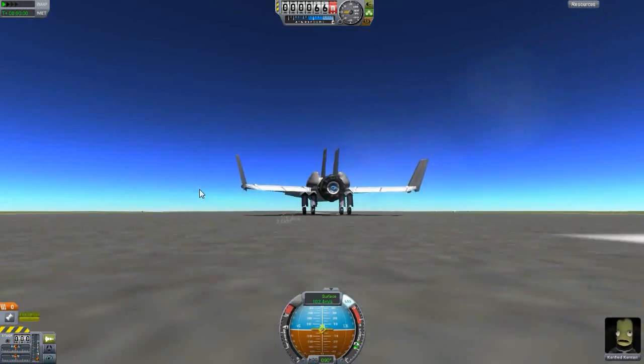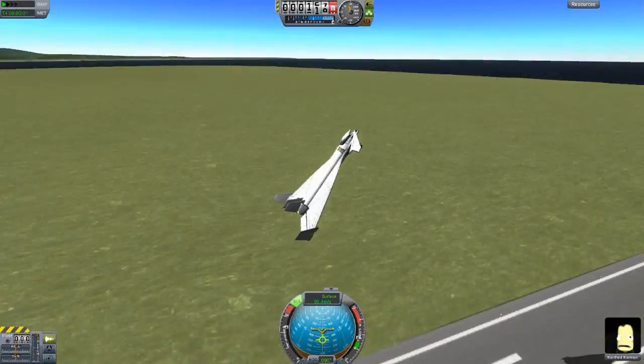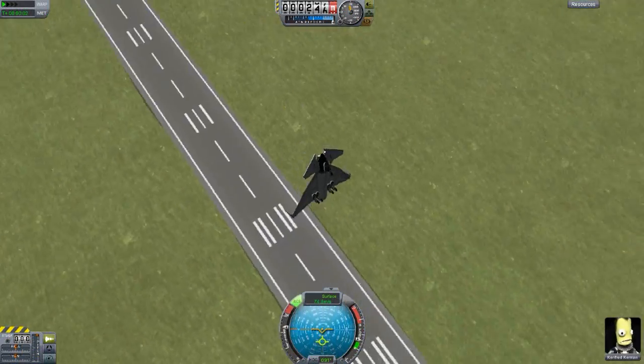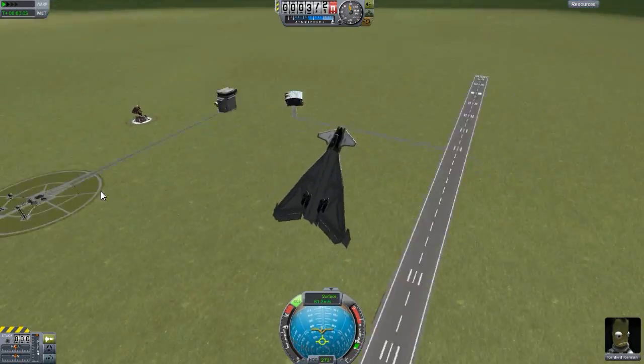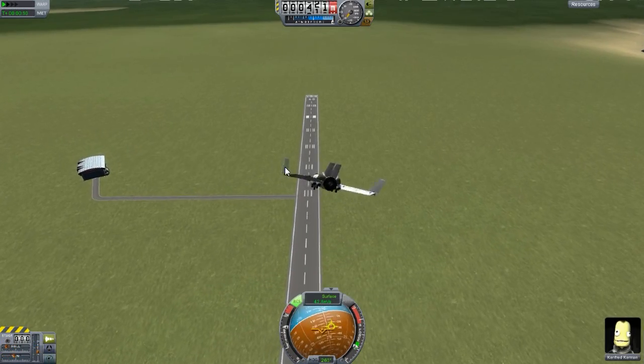And an extra two extra... smoggy bays. That was completely intended. Let's test out its gliding skills. Maybe we'll just try and land - yeah, that'll work.